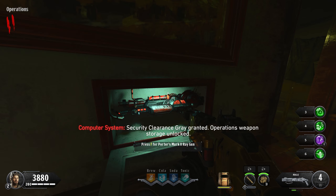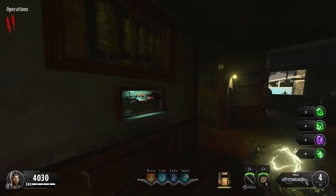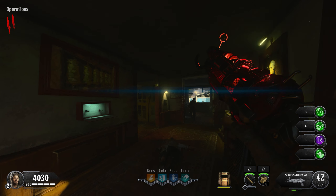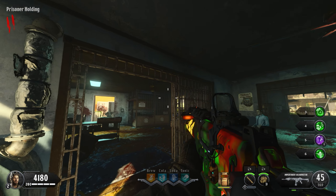Before we move on, you've unlocked a few things that will really help you complete the rest of this easter egg. On the second floor of the operations house, there will be a Pack-a-Punched Ray Gun Mark II waiting for you inside of the case at the top of the stairs. Inside of the prison or holding house, you can pick up a free Pack-a-Punched weapon from the storage locker.